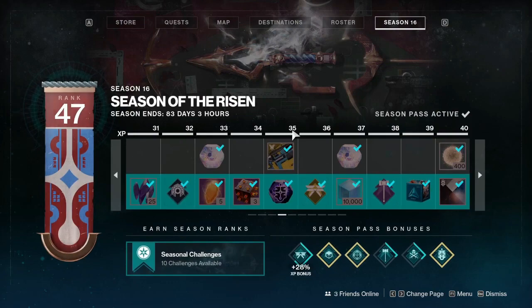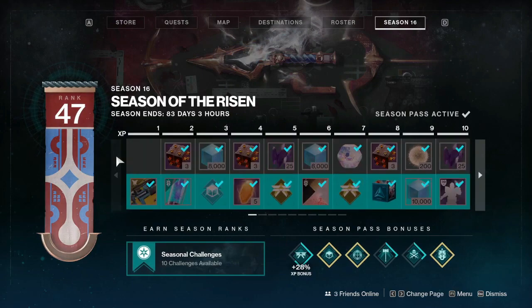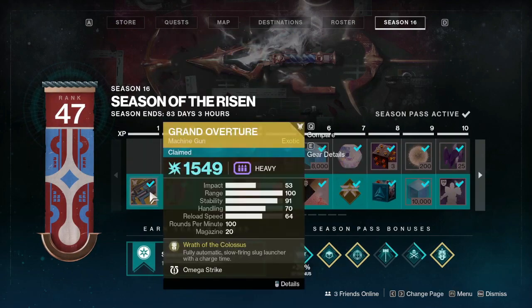If you go to Rank 35, you can claim it here for free, but if you want to buy the Season Pass, you can get it early, and as early as Rank 1.